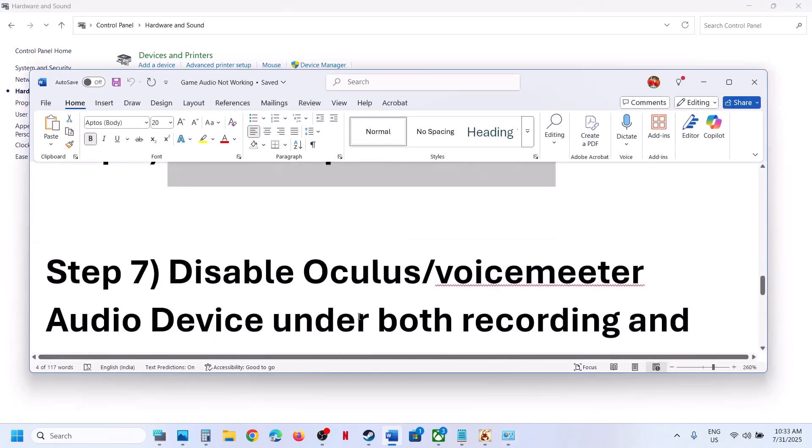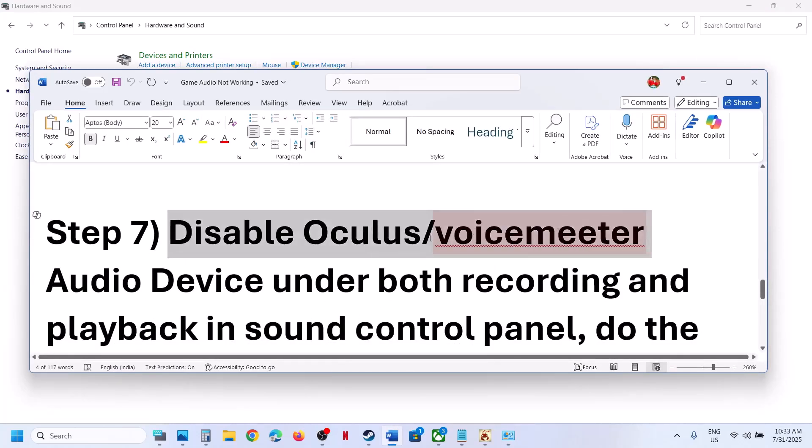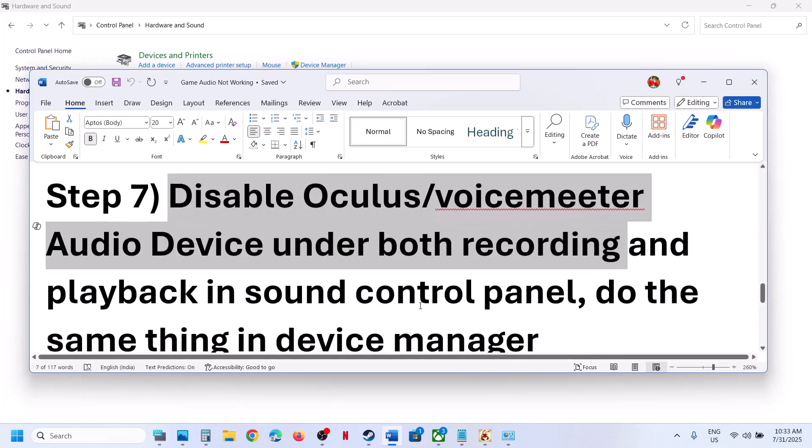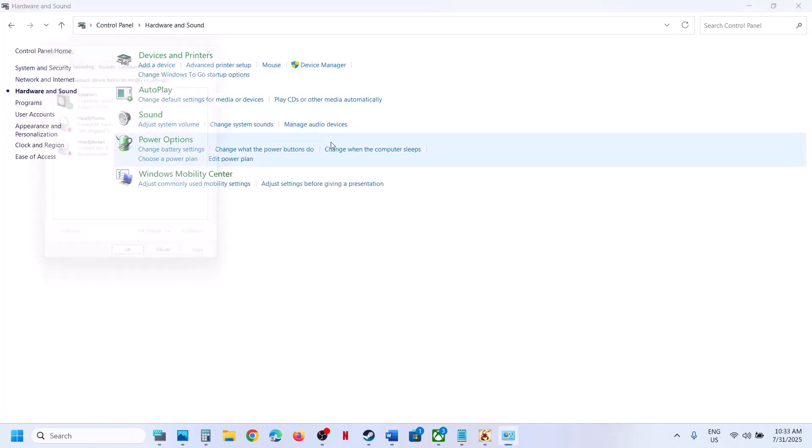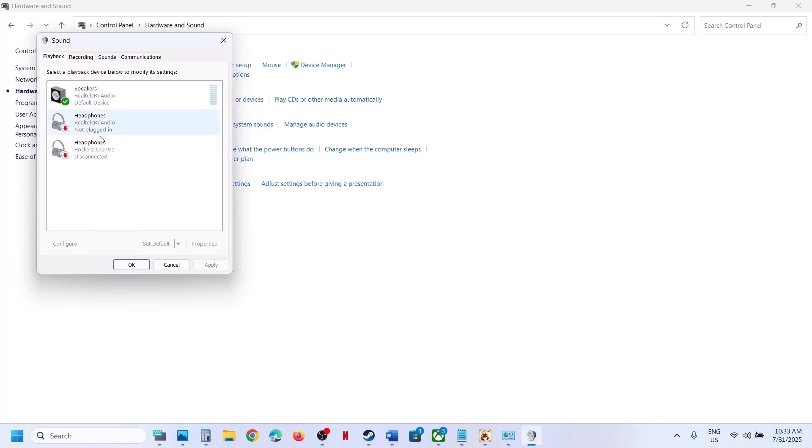The next step is to disable Oculus or Voicemeter audio devices in the Sound Control Panel under Playback and Recording. Open Sound Control Panel — if you see Oculus or Voicemeter, right-click and disable it. Do the same in the Recording tab: if you find Oculus or Voicemeter, right-click and disable it.